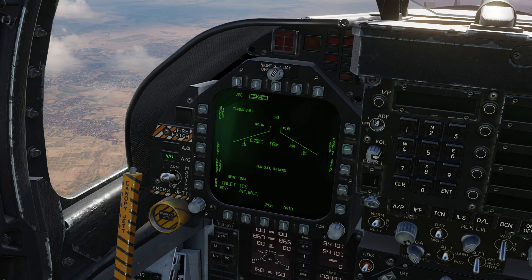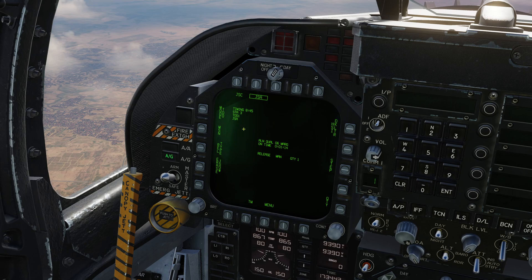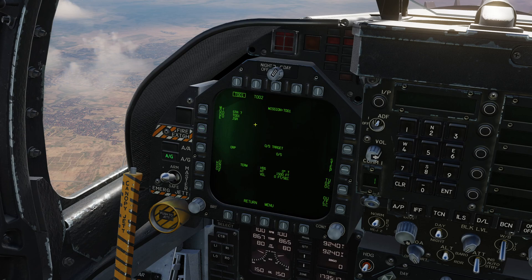The rest of our options are in the JSOW display, which is exactly the same as the JDAM display. From here we get more information about the INS and GPS alignment status and the amount of time it's been in alignment. Release mode is set to manual — we can change it to auto loft or flight director, but only manual mode actually works correctly so I'd only recommend using that. I'm going to set a quantity of two to drop both at the same time, and on the mission page we can confirm the mission information.